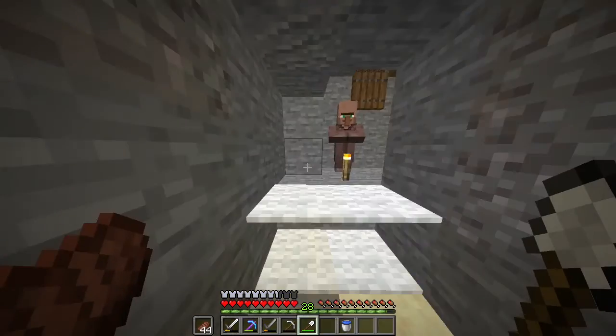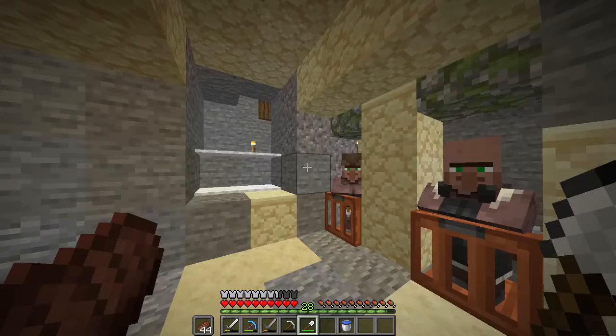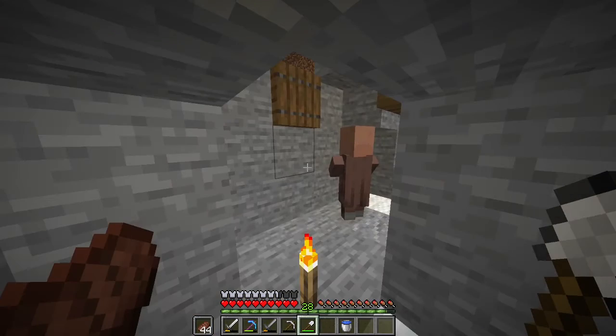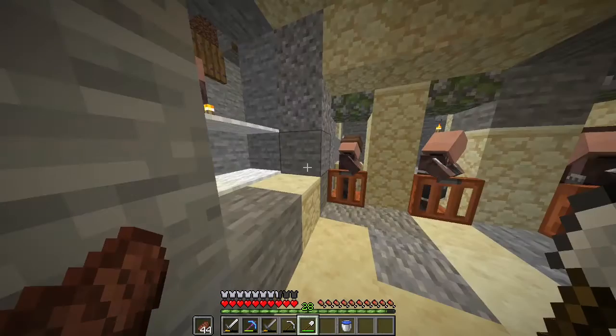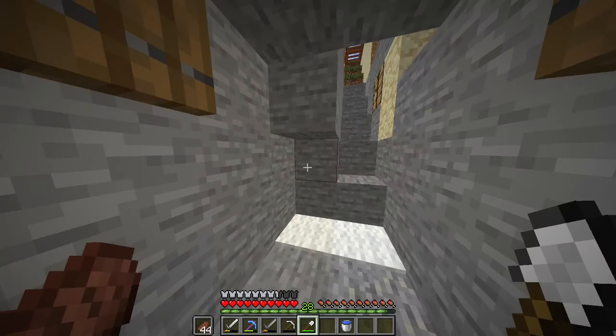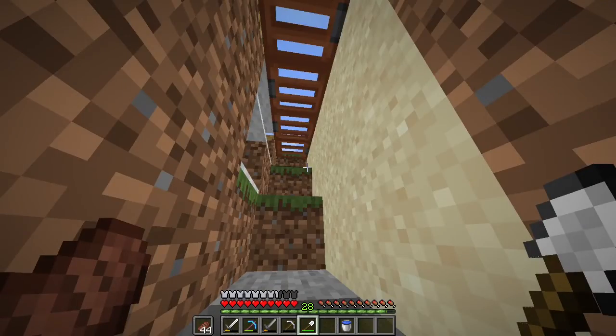Wait, so here it is. We have five villagers so far, plus one more I'm not sure what I want to do with. Plus we have our zombificator in here. There's also an exit and carpets — the whole thing.